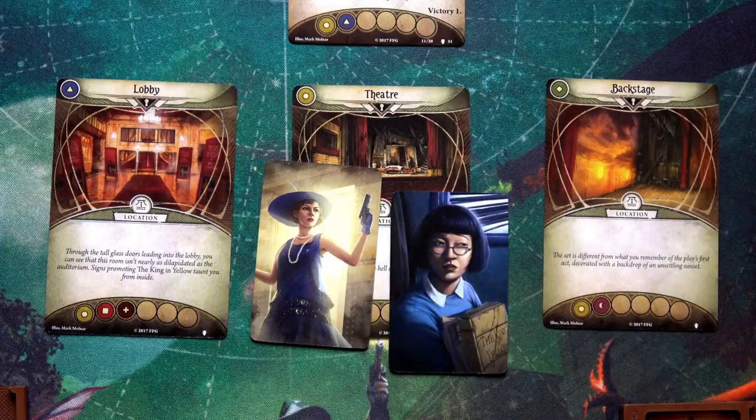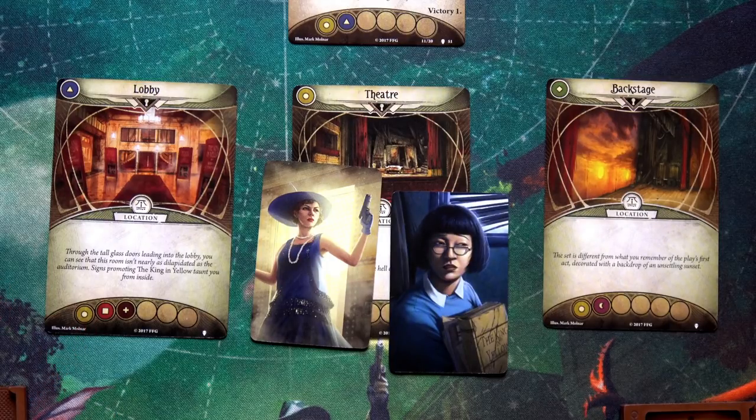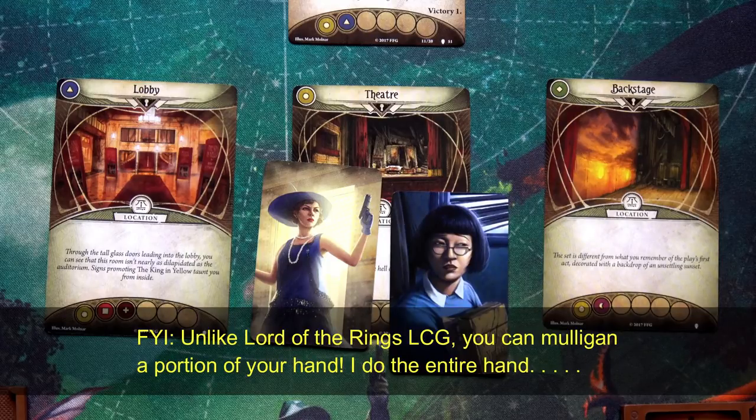Hello everyone and welcome back to the One-Stop Co-op Shop. This is Colin and today we're going to start our playthrough of Arkham Horror: The Path to Carcosa with the first scenario, The Curtain Call. In the last setup video I asked you guys whether Min should reset her hand. Due to some schedule changes I'm recording this right after the setup video, so I'm going to go ahead and do a mulligan.